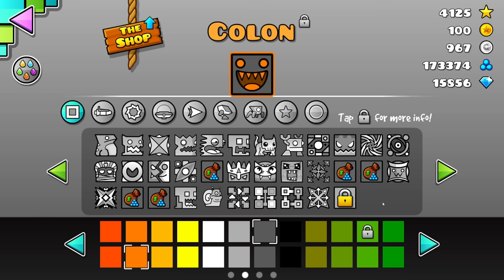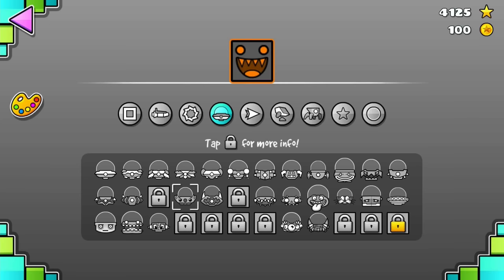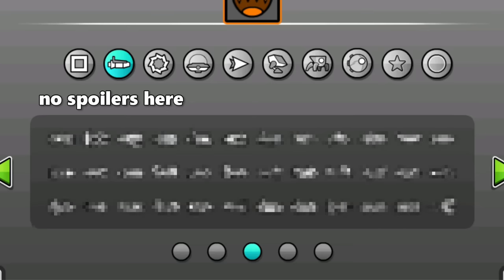You know those icons where you check how to unlock them and it just says 'nope'? I feel like it would make sense to change their lock color, or just give them some descriptions. Finally, there's probably room to throw in a button that only shows icons you have unlocked. With so many new ones coming in 2.2, I could see this being really useful.